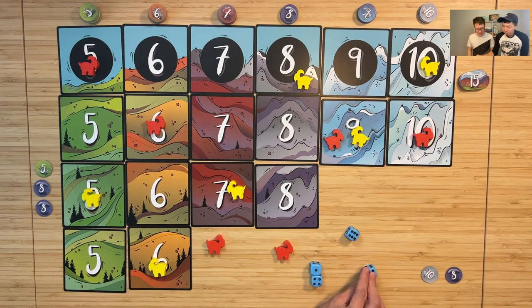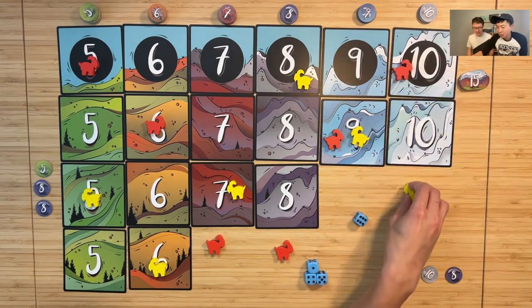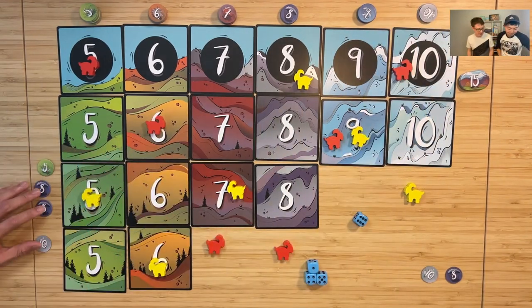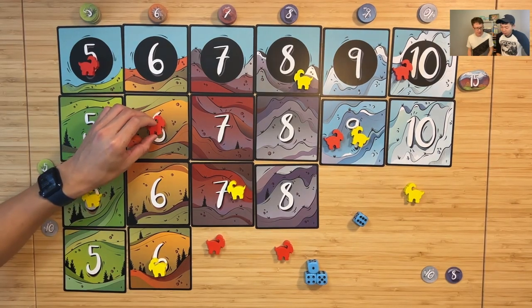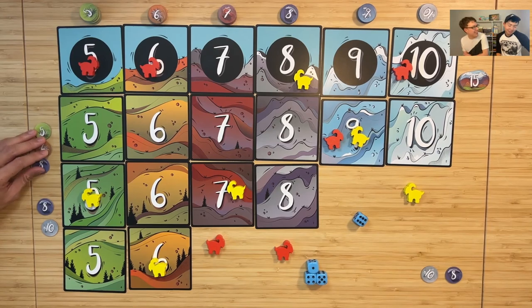Let's do a six and a ten — of course, back it down. One step closer to my set here. Did you take your six? I did not — thank you. I want to win fairly.